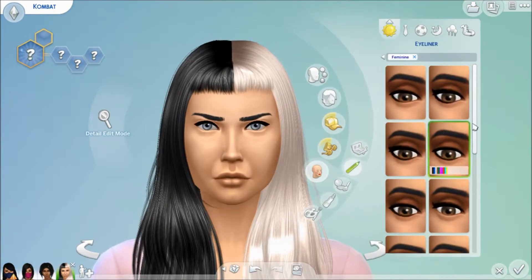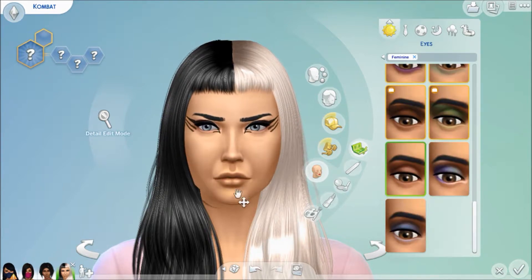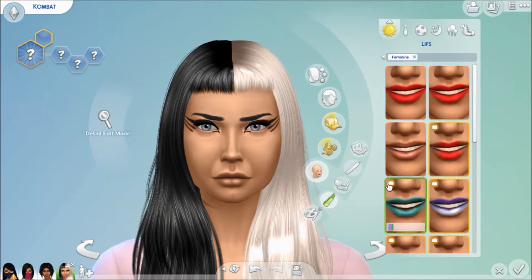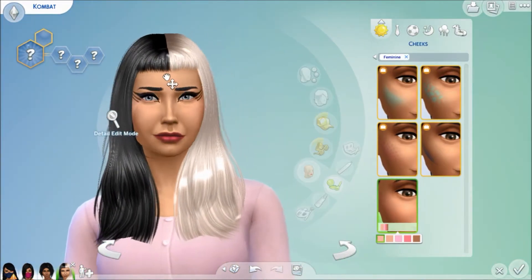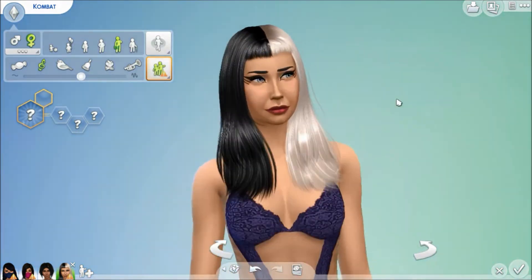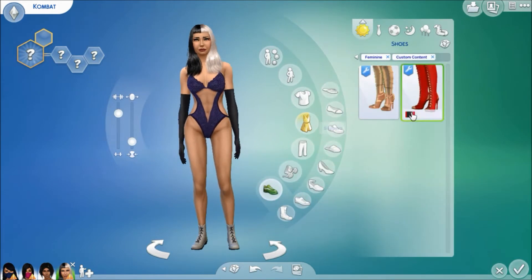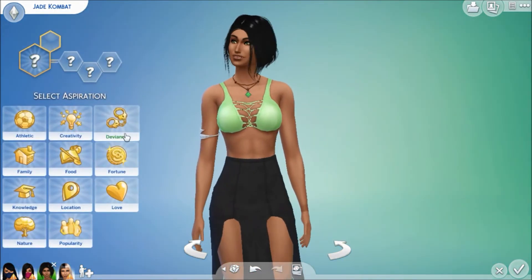Over here, we are busy doing the last character, which is Sindel — you can also call her Queen Sindel. She's actually Katana's mother, so I used the genetics tab to make it so she looks a bit like her mother. Honestly, out of all the characters, I think Sindel doesn't look as much like her actual character, and I think that has a big part to play with the type of hair I chose for her. It was really difficult to find hair that was half-half — some black and some white — but I think this was the best hair I could find.